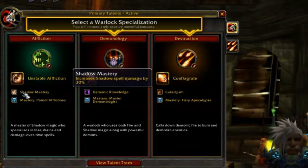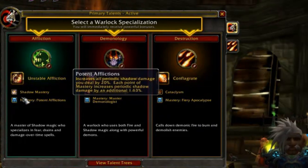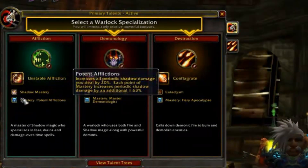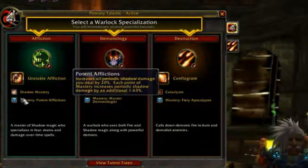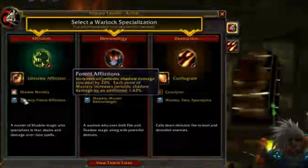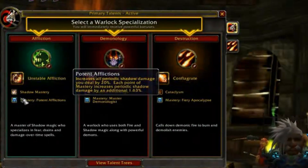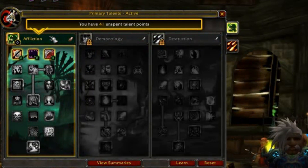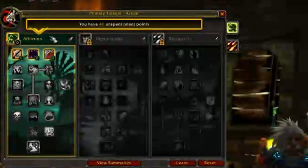We also have Shadow Mastery, which is 30% increased shadow damage. All your dots, because you're not using Immolate, are classified as Shadow Damage. Drains are still classified as dots — keep that in mind. And finally, Potent Afflictions is our Mastery, received at level 80. It increases all periodic shadow damage you deal by 20%, with each point of Mastery increasing this by 1.63%. Almost all your damage is going to be coming from dots anyway, so increasing that is always a good thing. It's not flashy, but it's just straight-up good.